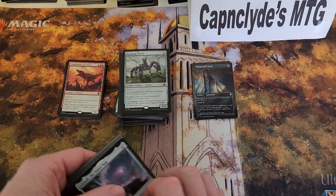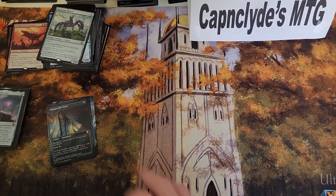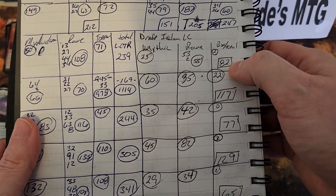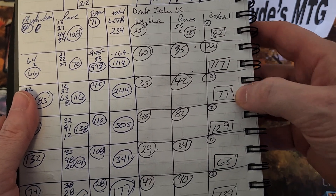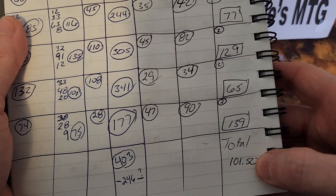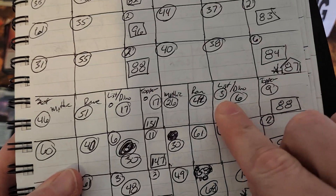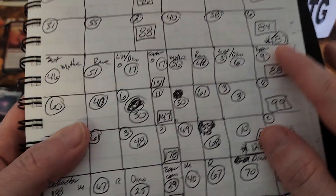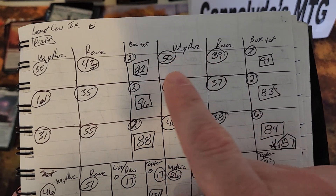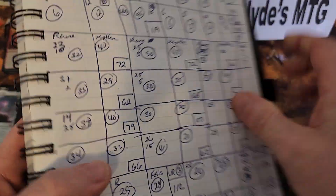Looking at the handy-dandy notebook: Box 1 was $82, Box 2 was $117, Box 3 was $77, Box 4 was $129, Box 5 was $65, and Box 6 was $139 — for a total average of $101.50. That's technically better than our first draft boxes, which averaged $87. And why? Because we hit two Cavern of Souls in this batch — versus none in the previous one.